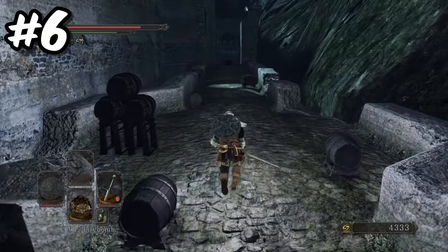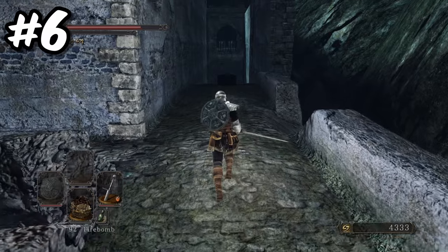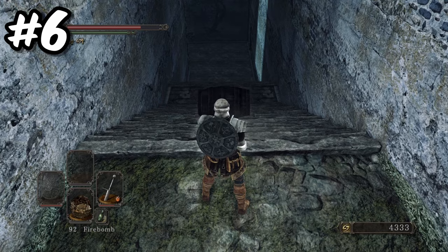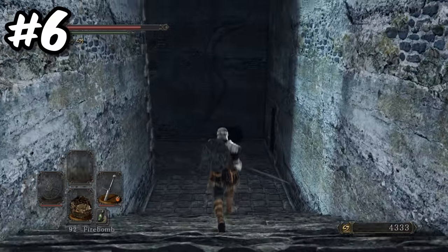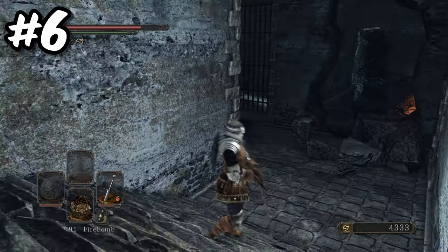In the Lost Bastille, if you head down the path with all of the explosive barrels, you will usually find an enemy by a barrel on its side at the top of the stairs. Ordinarily, if you walk up the stairs, the enemy will roll the barrel down and it will explode, creating a shortcut to both Blacksmith Macduff's workshop and to the bonfire. If the enemy no longer respawns, you can do this yourself — just push the barrel down the stairs and then throw a firebomb at it.